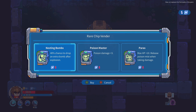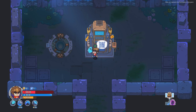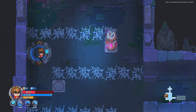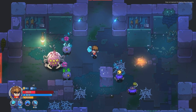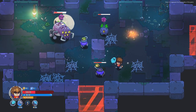So this is chips. Oh, it's a vendor. What does this do? We get nesting bombs, we get poison master and we get Paris, which gives us max 10 HP and we release poison mist whenever we take damage. Yeah, we'll teleport back down this way just to save some time. I definitely like the free-flowing nature of the game — how the combat feels rapid, like it has weight and it has a point. If you guys are going to shoot at me, I'm just not going to accept that.